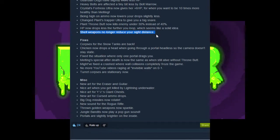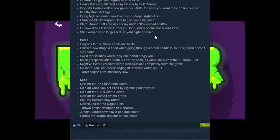Shell weapons don't like to reduce your sight distance. That's cool. So instead of it moving the camera closer, it's probably going to be the same range as a bullet weapon. And I know crossbows increase your sight distance when you look with them, so it probably just is the same as any bullet weapon.